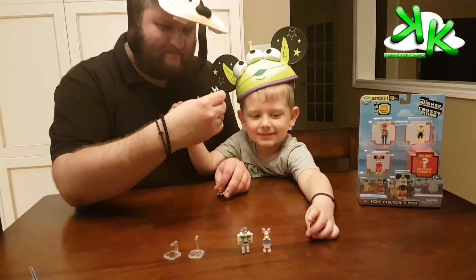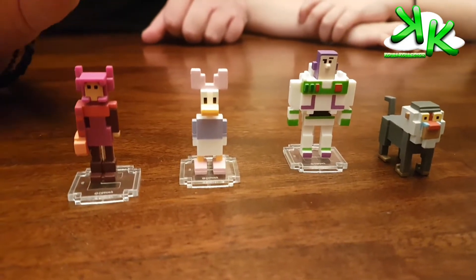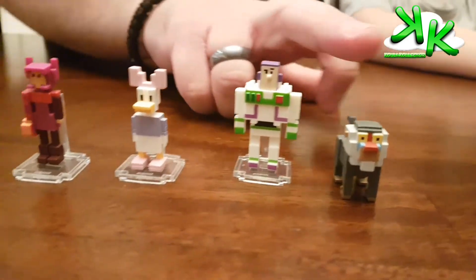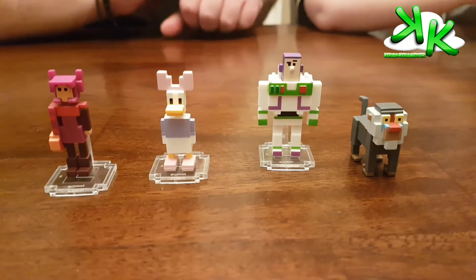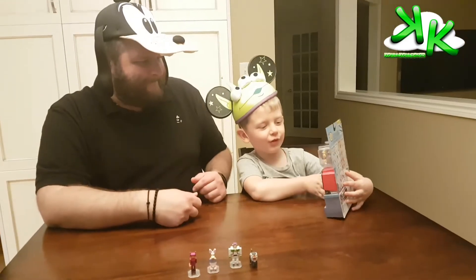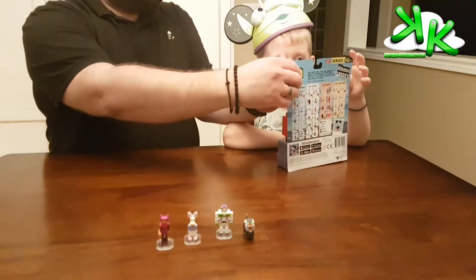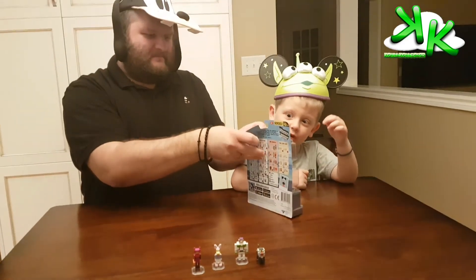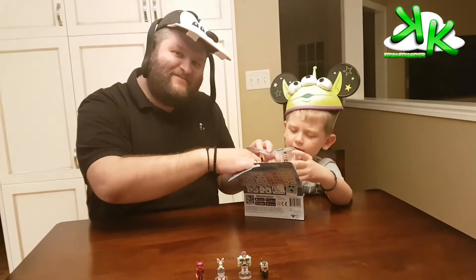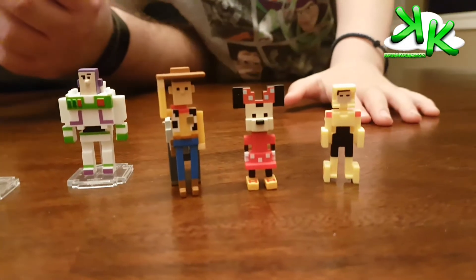All of the stands that come in the box are actually height-specific and customized for the individual characters you get. And obviously Rafiki doesn't need a stand because he is on all four legs. We really want to open this mystery bag — we don't know who's in it. We love mysteries and mystery bags, so let's open this one!